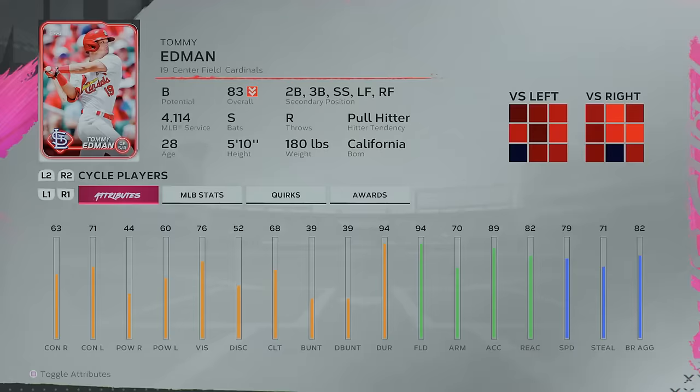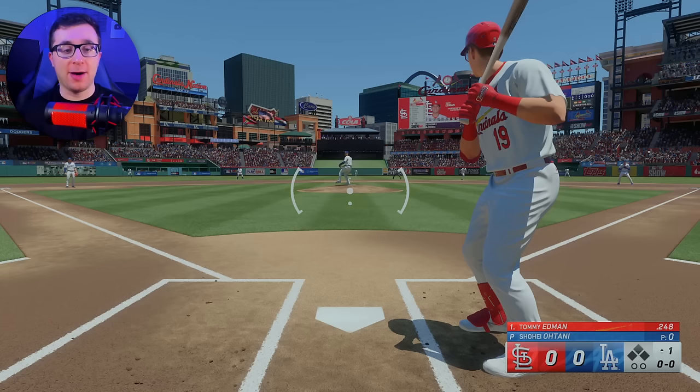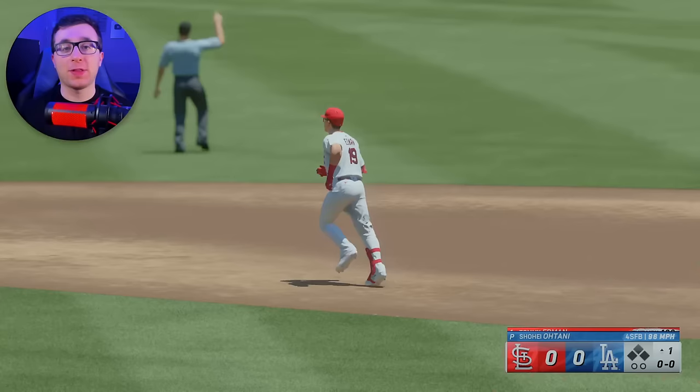For the letter E, we have Tommy Edman of the St. Louis Cardinals. There are gonna be some letters in this video where Tommy Edman is a good baseball player, no doubt about it. He's not at star level like some of the other players we've used so far like Acuna, Mookie Betts, and Corbin Carroll. But Tommy Edman still has enough to get it over the fence. There are just some letters that don't have a lot of players.